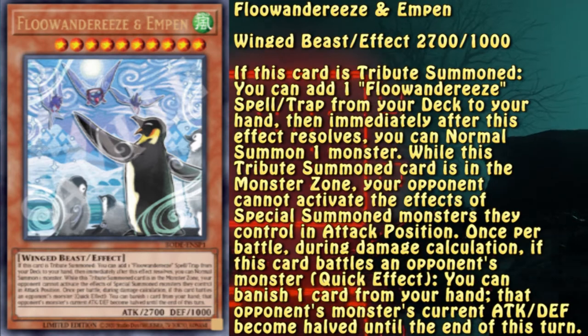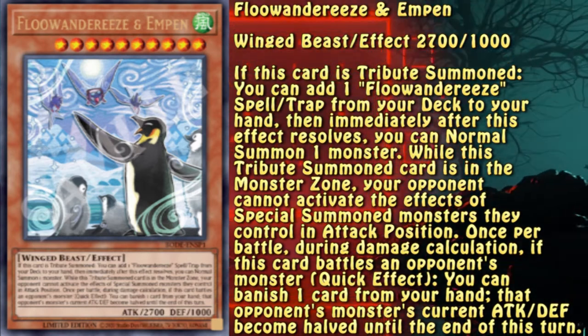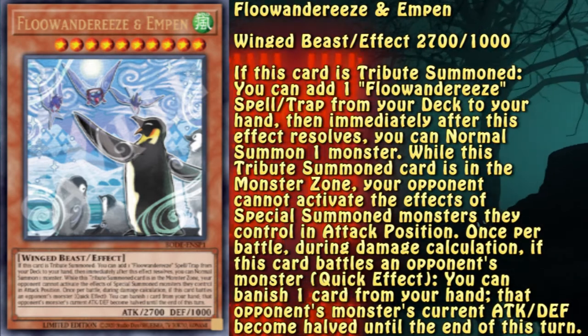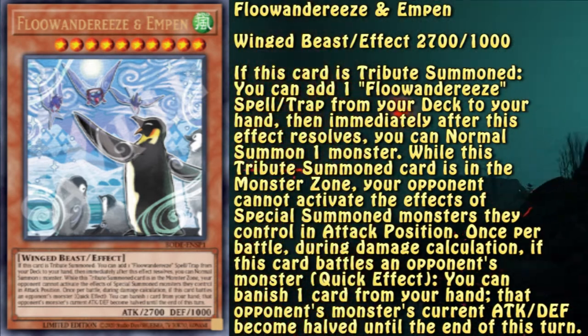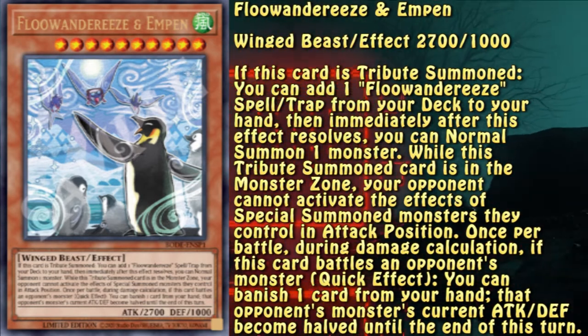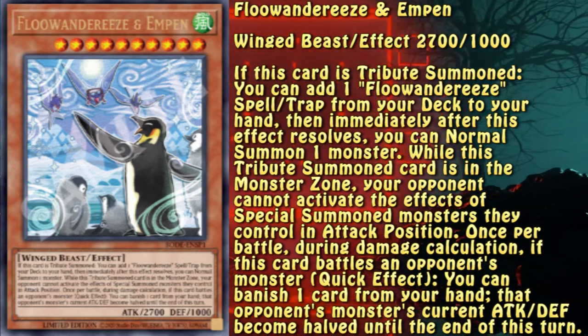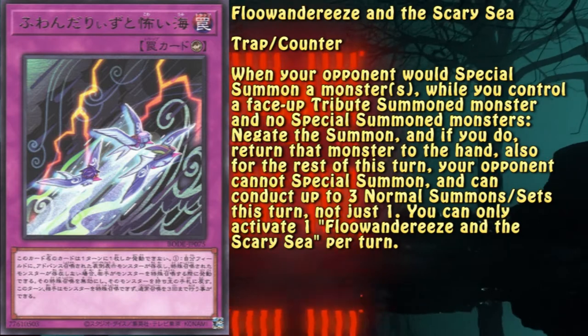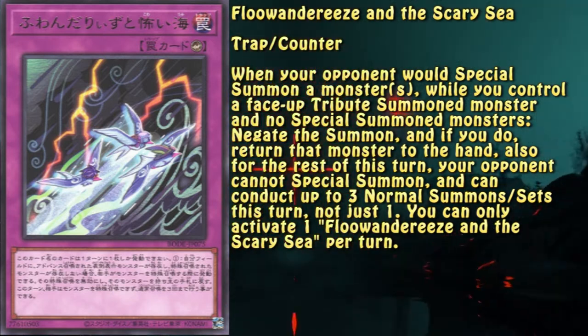This is either Manfredi or Johnson — I can't really tell. Anyway, this bird can fetch you a Fluentry spell or trap and afterwards allow you an additional normal summon. Nothing much to say about this fella. You can also copy the stats of an opponent's special summoned monster when attacked. If you ask me, this is one of, if not the most, powerful stun counter traps in the game.